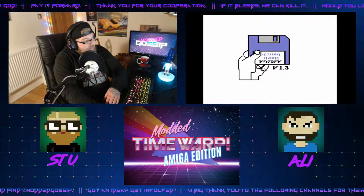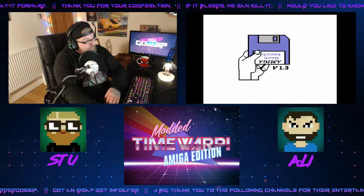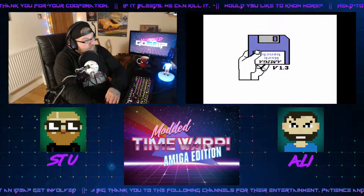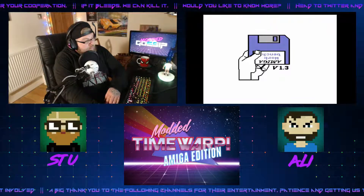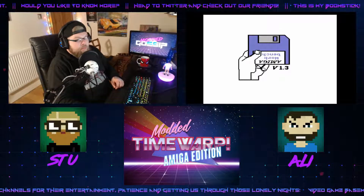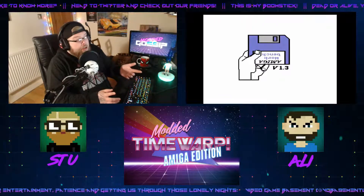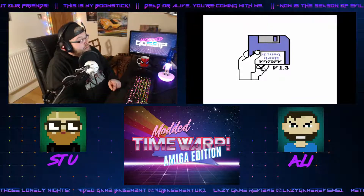It was released in 1990 and it basically follows the cartoon. At the same time there was a lot of awareness about the environment, so they made this. Go look at the cartoon — it's about four kids who each have a special ring with different elements, and when they combine they become Captain Planet and he saves the world. It also had releases on the NES, the Amiga — which is the version we're looking at today — the Amstrad CPC, and the ZX Spectrum.